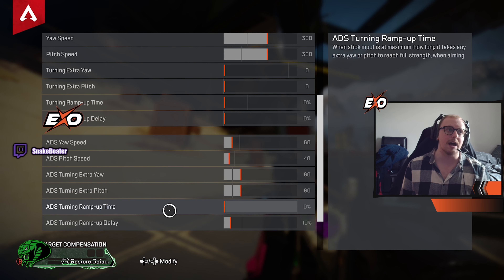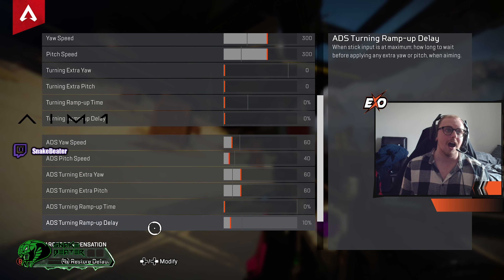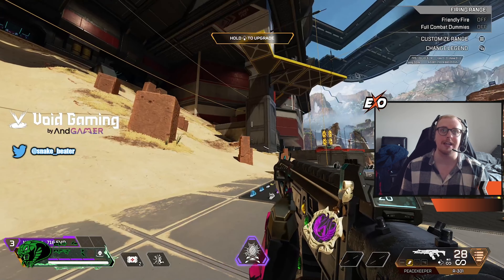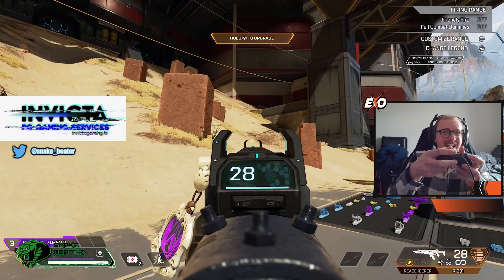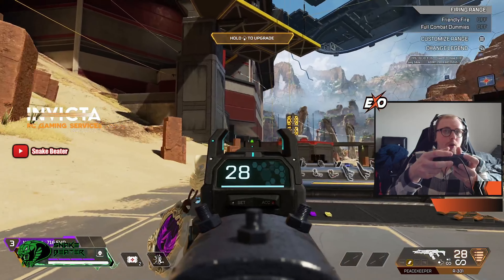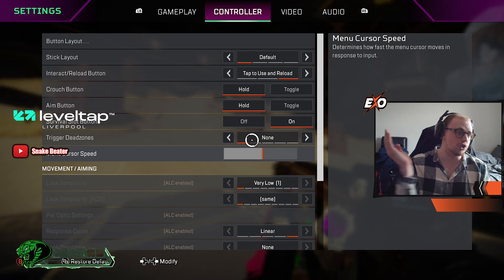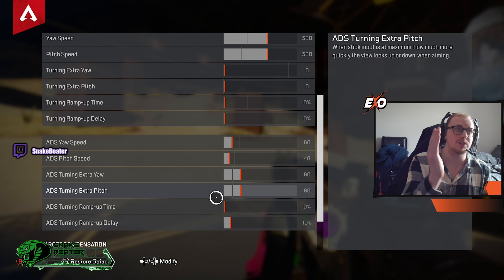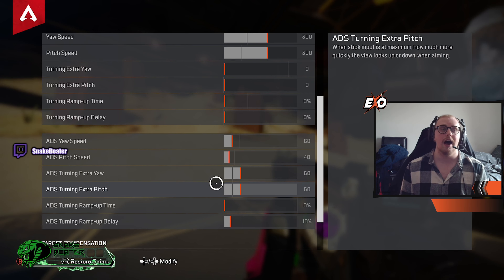Turn ramp-up time I have set to zero — I don't see the point in having any. Ramp-up delay I have set to 10, which gives me a slight pause so that when I do push to the end of the analog stick it gives me just enough time to decide whether I want to control it or speed off. Without any delay it would ping straight away. It just gives you that slight pause to feel the difference between your normal yaw/pitch speed and your extra yaw/pitch speed.